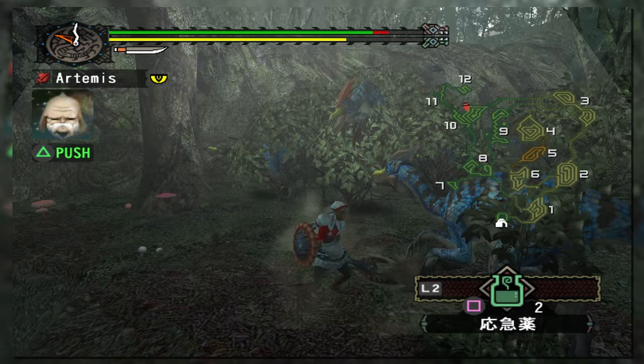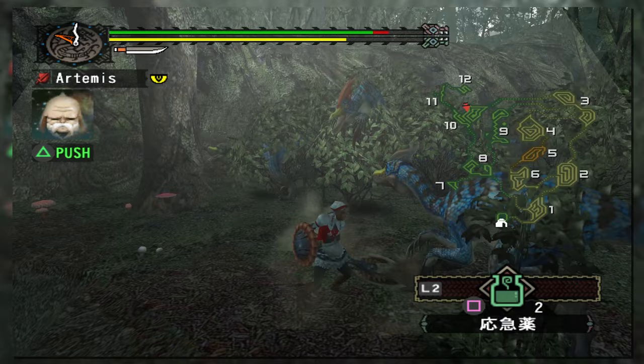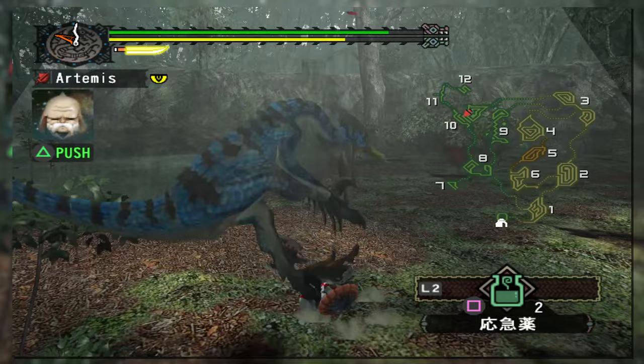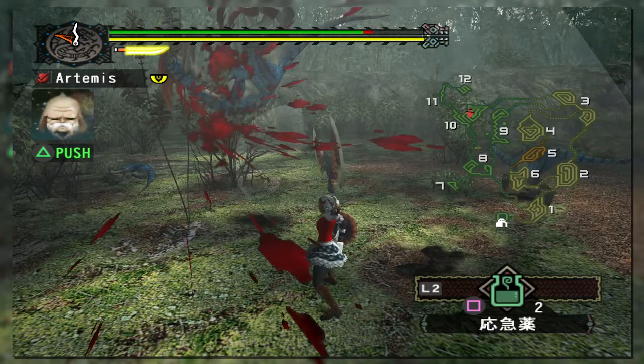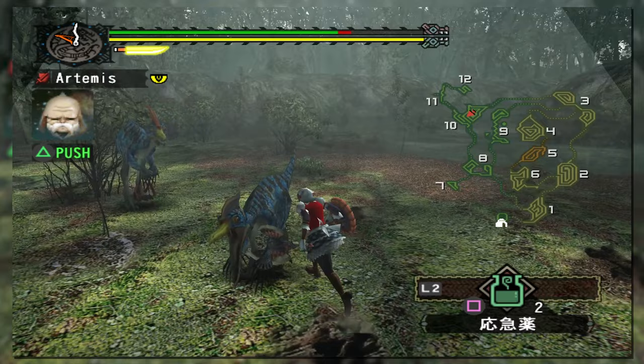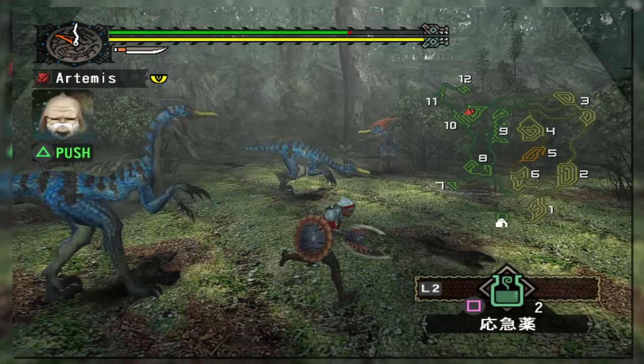Think of it as combining the utility of the greatsword block and hammer charge movement into a defensive but highly mobile combination. The key downside is how weak the weapon is compared to others in this generation — due to its low raw damage, getting one or two hits in deals virtually no damage. Even with a high hit count, the weapon's sharpness would plummet excessively, leaving hunters bouncing off monsters more often than not.